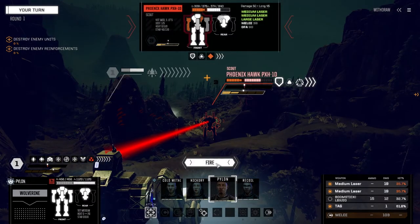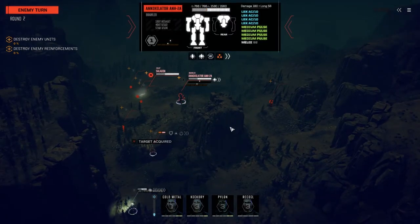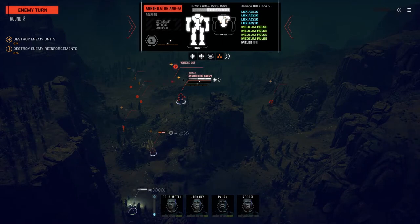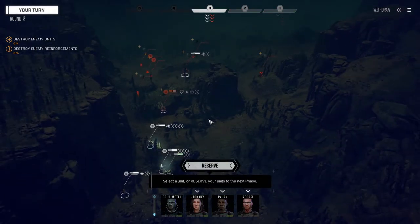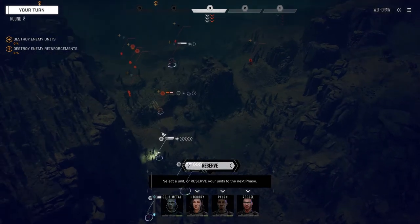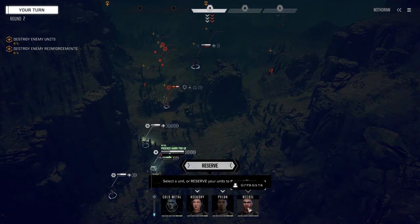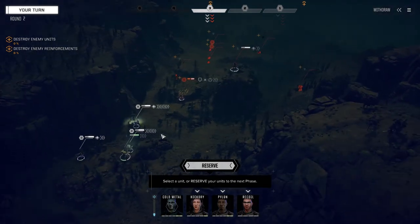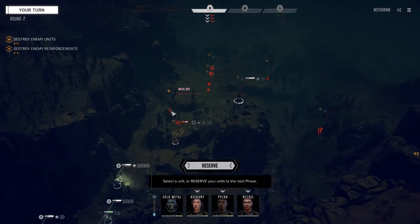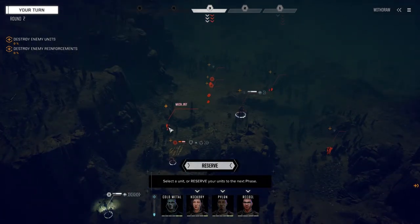We're going to hold off on the boomstick — I've got a feeling we might need that later. Just fire the mediums. Tagged him. Okay, so he's got two on him. What do we got back here — an Annihilator? Oh look at that, four LB-10Xs! Isn't that lovely. Jesus Christ. How aggressive do we want to be? We can run Recoil into here, get a back shot on this guy, then bring in Pylon and punch him in the back, but then we're opening ourselves up to the Annihilator.